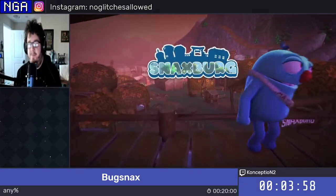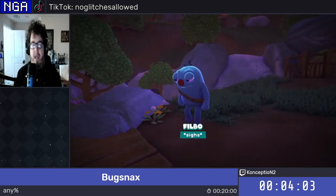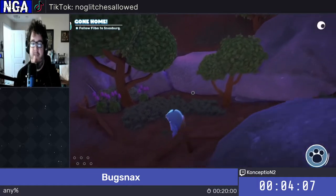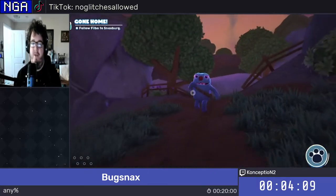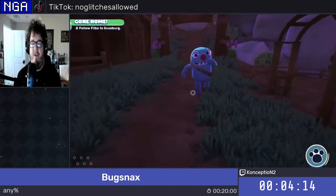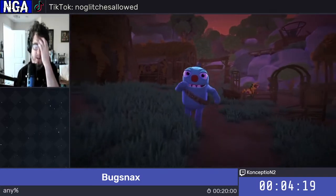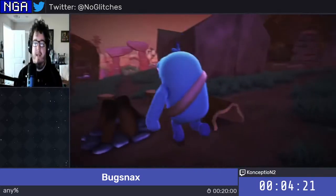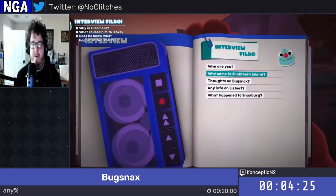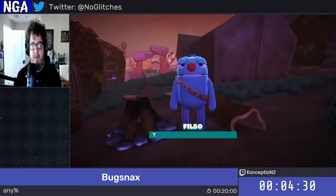So this is Snacksburg, which is the main hub area of the game. What the game intends you to do from this point is go to different areas attached to Snacksburg and bring different Grumpuses back to this mainland so that you can reunite everyone in town. We're not going to do that. In fact, we're going to skip the vast majority of the game by getting into basically the last area as early as possible. First, we've got to interview our friend Philbo here to progress the story.